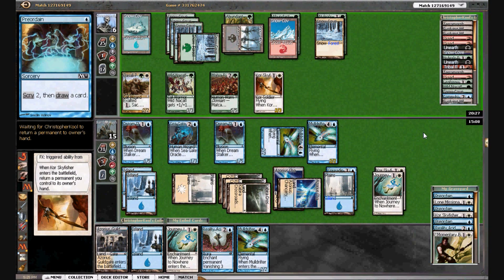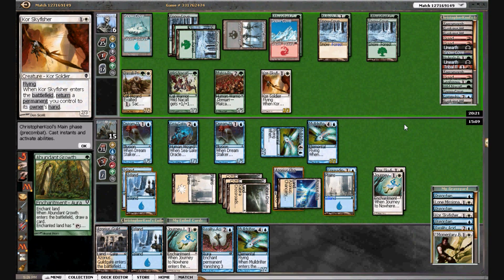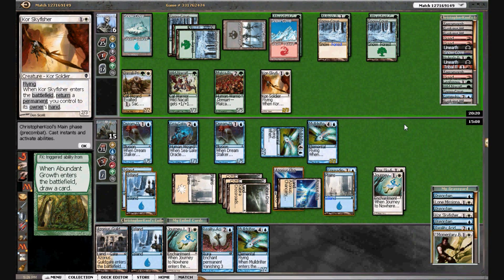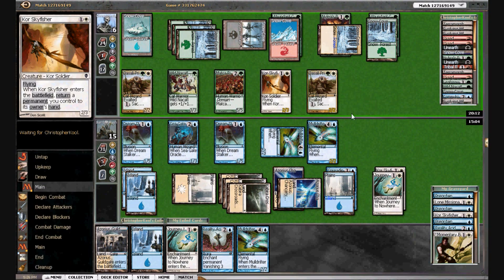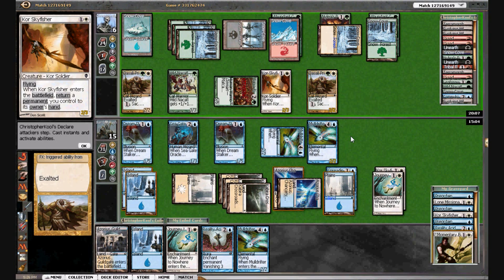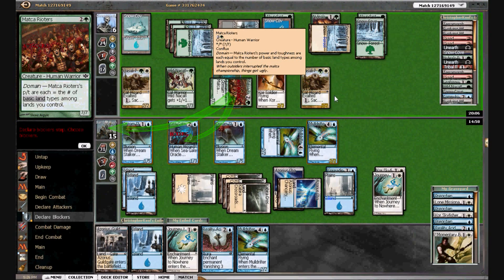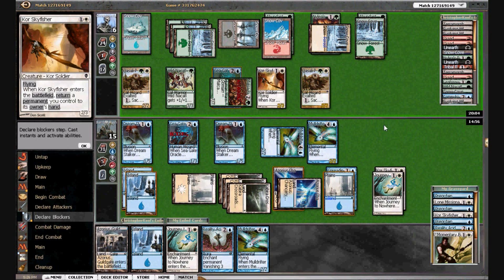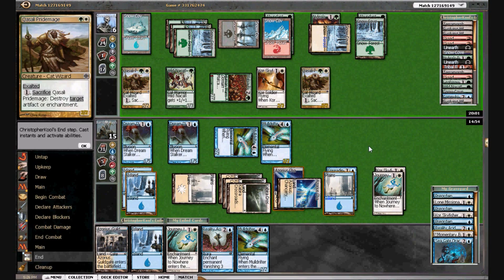He can sack the other Journey. We may want to find a way to Reality Acid his guy. He's got defense — he definitely has some defense. We've got enough life. He's kind of hit his stride too — he's got another Pride Mage, so now he can swing pretty hard. I'm just going to block this with the Seagate Oracle. He's got two Pride Mages now. He's got five attackers and we're at 15.